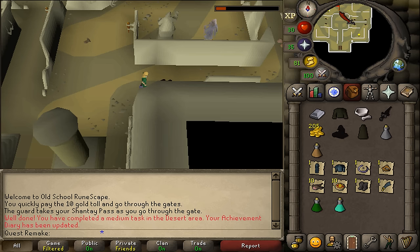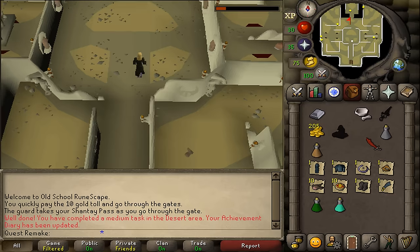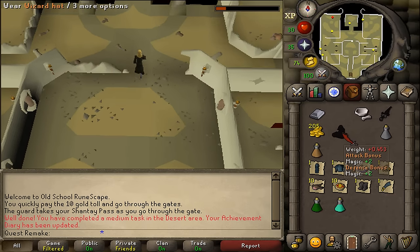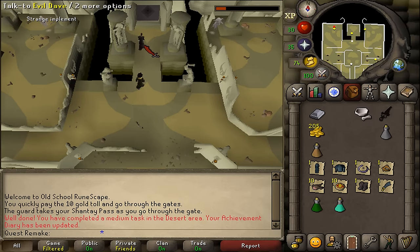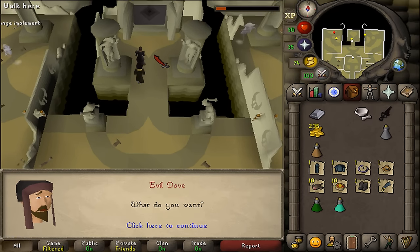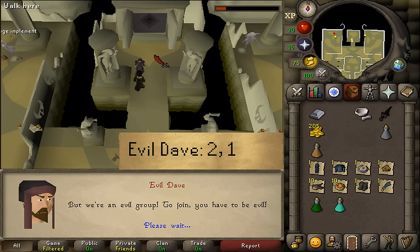Next, let's go north. Equip your black Desert robes and then your third black item. Here you should find Evil Dave next to the portal. Talk to him and select option 2 and then 1. This should trigger a cutscene.